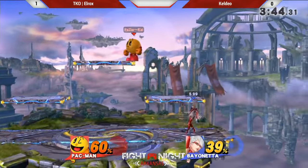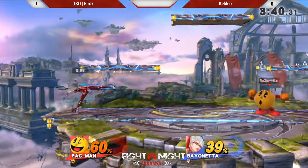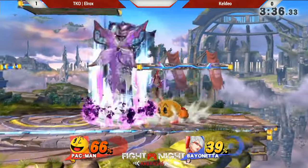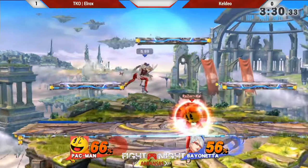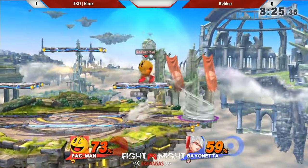Waiting for that shield to just sort of drop. He's got to keep holding that shield because L-Rox is fishing. But he just shield poked him with it — and that was the problem. He needs to learn when to drop it and when to keep on. He reads the get-up, sets the trap right there — he was just waiting.